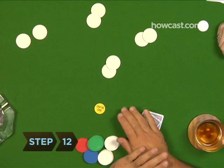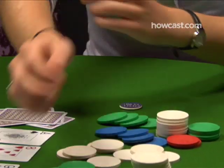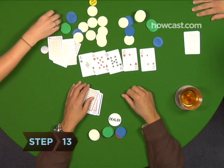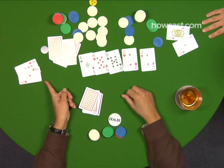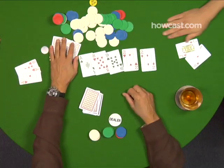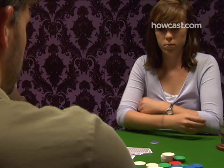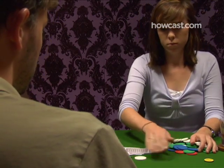Step twelve: if everyone but a single player has folded, that remaining player is the winner and doesn't have to reveal his or her cards. Step thirteen: if two or more players remain, they reveal their cards in what is called the showdown. The winner is the player with the highest five-card poker hand made up of any combination of the five community cards and his or her two private cards. If two or more players have the same winning hand, the pot is divided evenly.